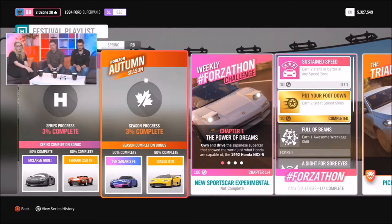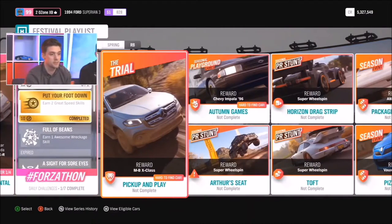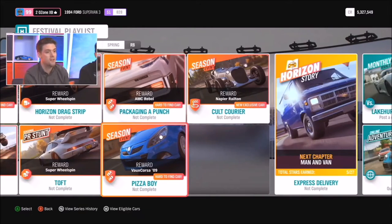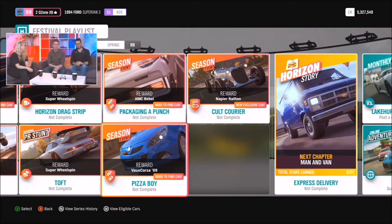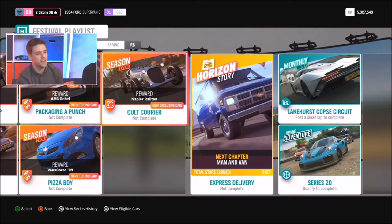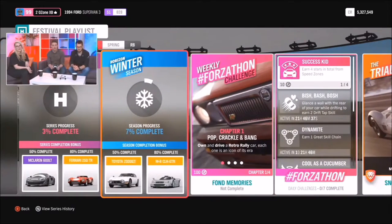Up here you've got the Plymouth Fury and the BMW Z4. Hopping into autumn, you've got the Forza Edition TBR at 50% and the Lamborghini Diablo GTR for 80%. You can get another chance at the Mercedes-Benz X-Class, the Chevy Impala '96, the AMC Rebel, and everyone's favourite the 2009 — that's my baby, that is. It's a very heavily requested car, at risk of overshadowing the brand new addition: the Napier Railton.